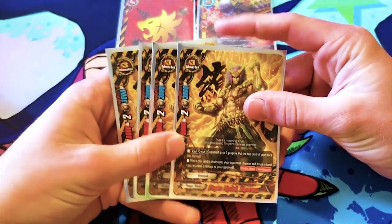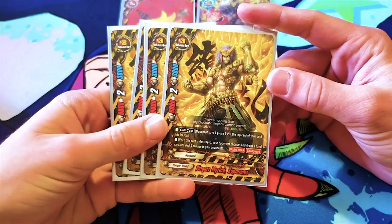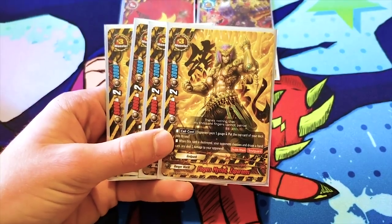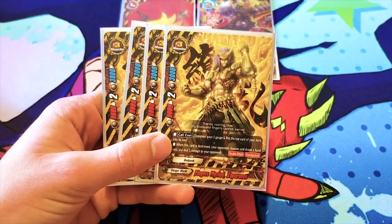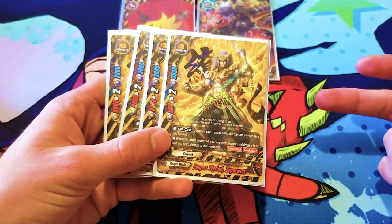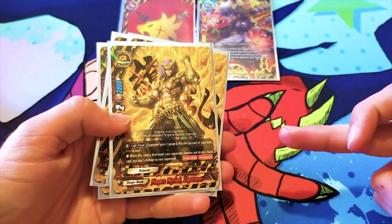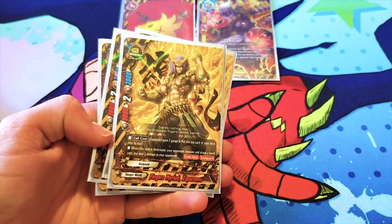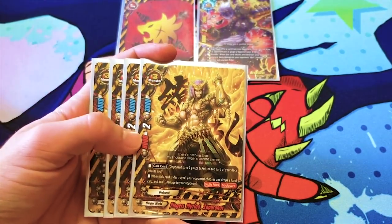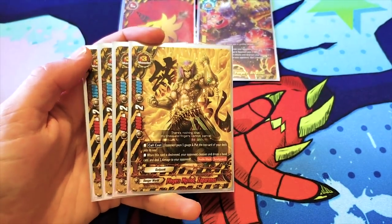Moving right in, we got our size 3s. You run 4 Fingers Myriad Zap Uranus — or, you know, Zap Uranus, because that's actually what the card used to be called. Little thing about Godpunks: their shtick is actually using your opponent's resources as cost for themselves. So you don't really pay anything to call these cards. Your opponent pays 1 gauge, and you put the top card of your deck into this card's soul. So you're effectively calling this for free. It's a 9k, 2 crit, 3k defense monster.